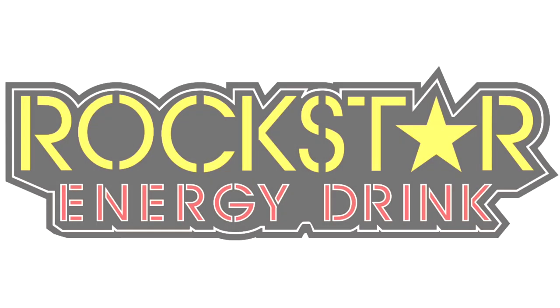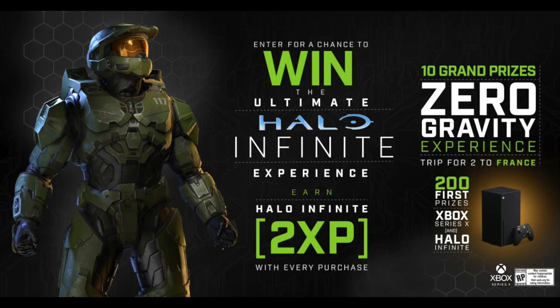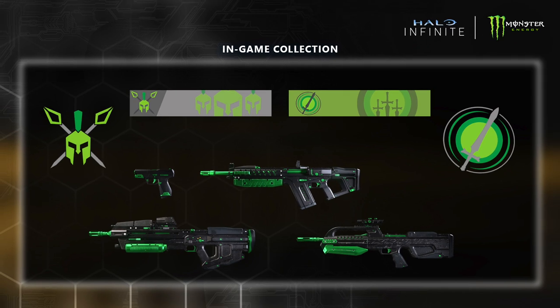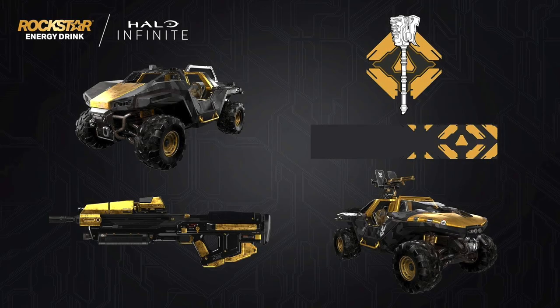Today we're looking at Rockstar Energy Drink — they have some really sweet gold skins and emblems. Now to avoid confusion, Monster ran a similar event last year and they were meant to be the hosts of Halo Infinite running up to release, but it was delayed by a year. Those skins were unfortunately not available anymore, but I do like these gold ones more — the Nocturnal Sky Coatings.